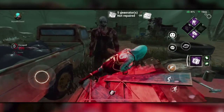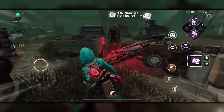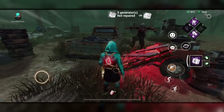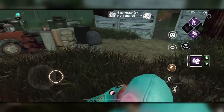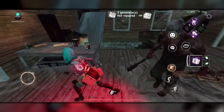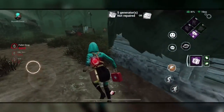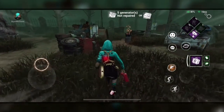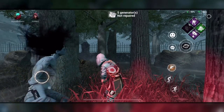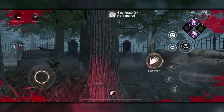Once a pallet is thrown, a survivor can use it as a temporary vault location, but killers can smash these at any point after they're thrown. There's also a limited number of pallets per map, so make sure you only drop pallets when you really need them as they're crucial to escaping the killer and buying your team precious time. If a killer does manage to slice you, don't give up. You can be hit two times before your character falls victim to your pursuer.